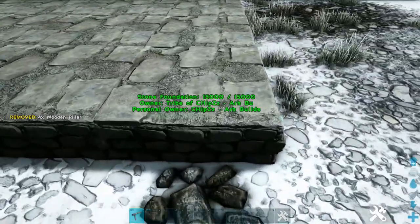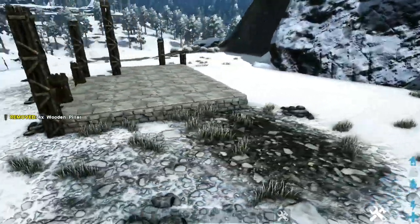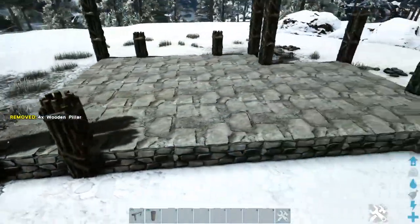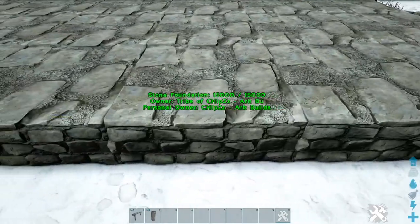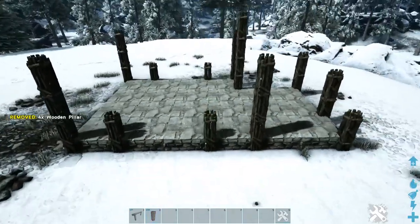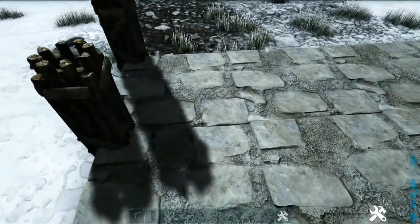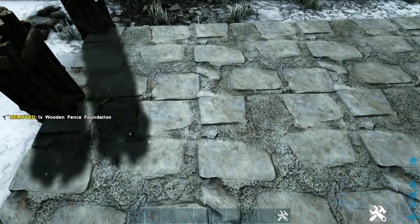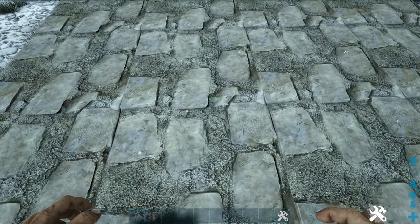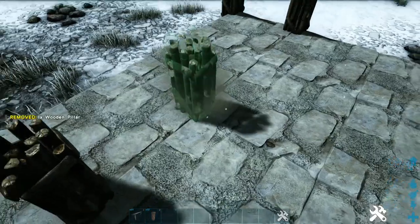We'll do the same thing here on this corner, and the same thing over here on this corner on the left side. We'll do this one more time right here on this foundation. Now we're going to go to the inside and place some pillars. Here on the back left corner in line with this pillar, we'll place another wooden fence foundation and add one more wooden pillar. Then on this inline right here, we're going to place another wooden fence foundation and place four wooden pillars on each side of it.